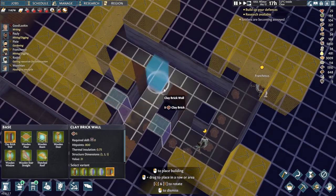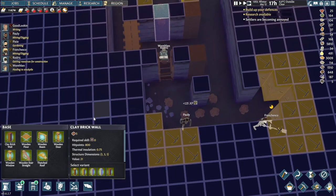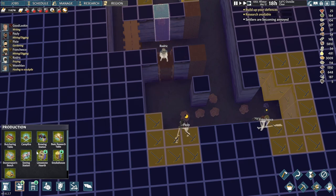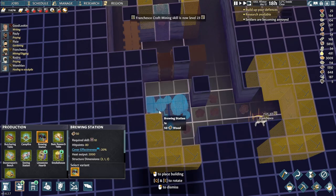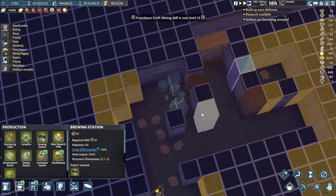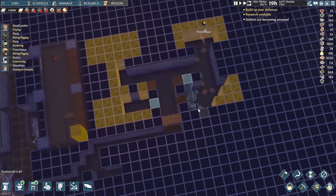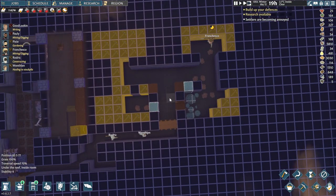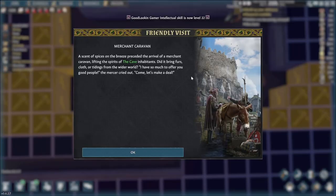We can replace these couple of walls, and probably even change this up a little bit. Let's do this wall here as well. So that means now that we've got all this open space here, I think we'll start putting down some brewing stations just over here. And another wall here. They are bringing some stuff in, so that's good. Let's do the last two walls over there as well.